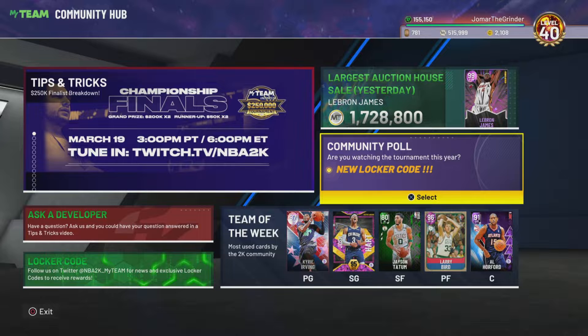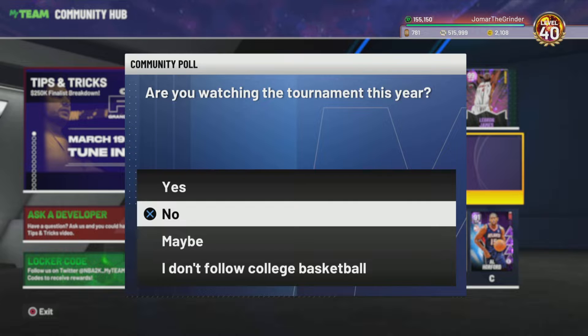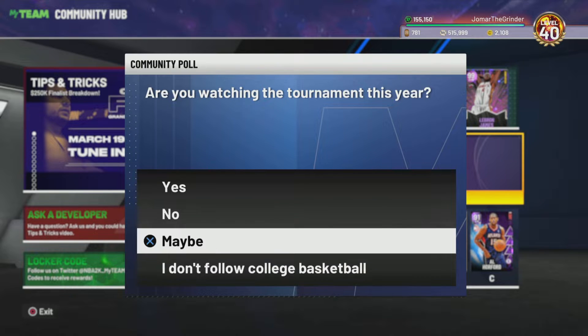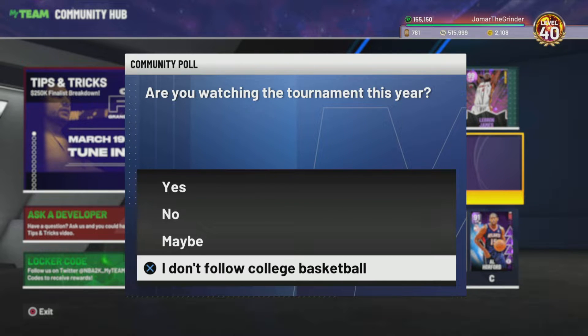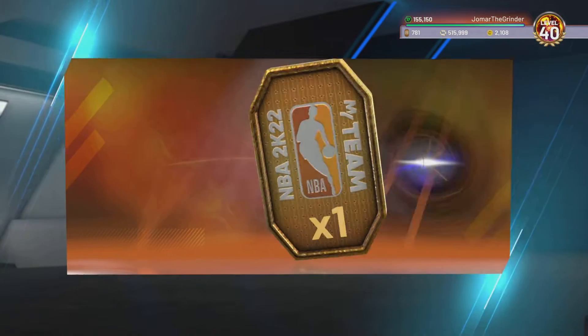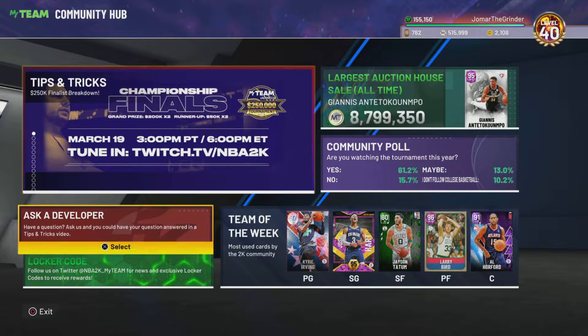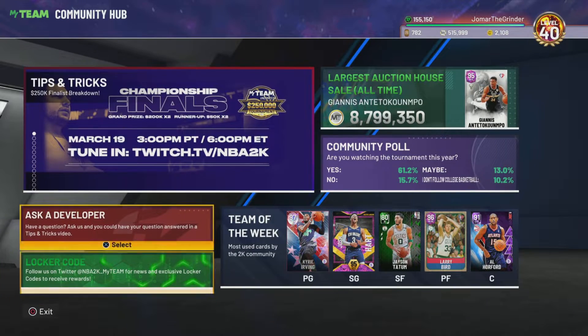But yeah, let's type in the lock codes. Not two — like, are you watching the tournament this year? This is the first lock code community poll: are you watching the tournament this year? I don't follow college basketball, I really don't. It's either 'maybe' or 'I don't watch it,' but I'm just going to go with 'I don't follow.'